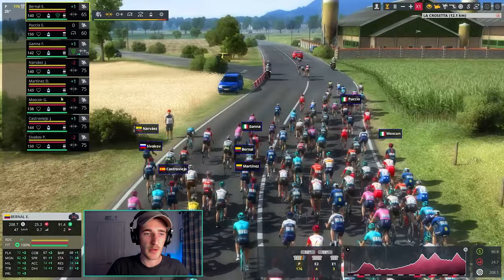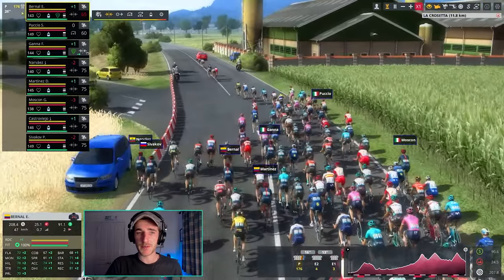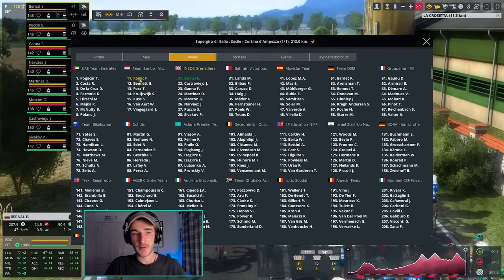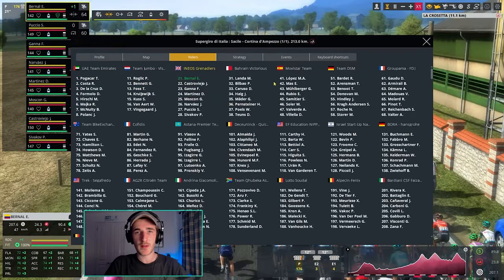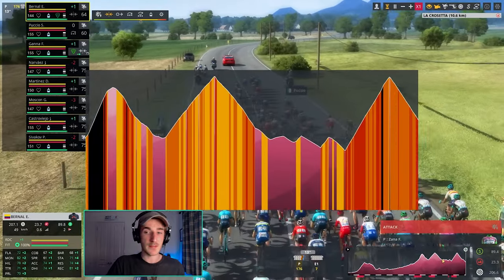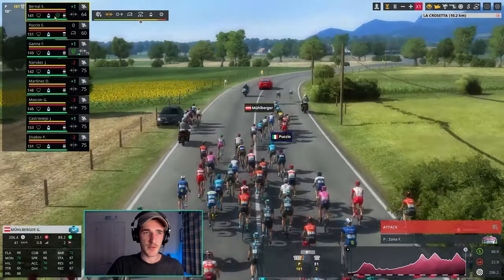It's quite a nice day, a plus one for Egan Bernal. We have our Giro team here at the Ineos Grenadiers, but we also have the likes of Roglic, Pogacar, and all the best climbers in the world here, so this should be a really fun exciting stage in the high mountains, well over 2000 meters altitude.